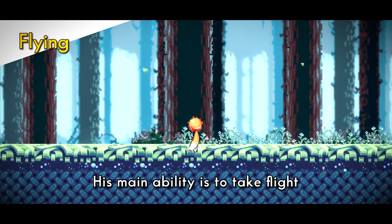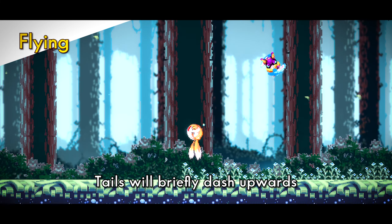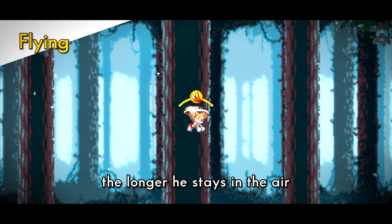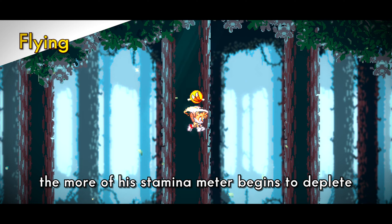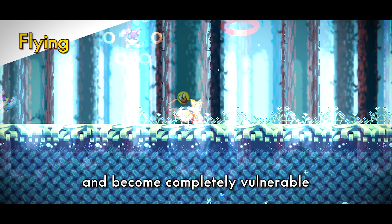His main ability is to take flight. If Tails is in the air, tapping and holding the jump button will initiate it. Tails will briefly dash upwards, rendering him invulnerable to enemy attacks. The longer he stays in the air, the more of his stamina meter begins to deplete, eventually causing the little guy to tucker out and become completely vulnerable.